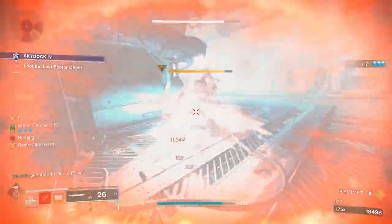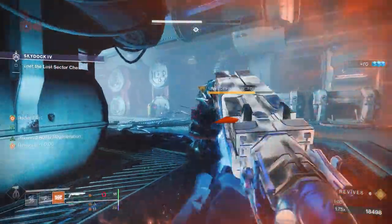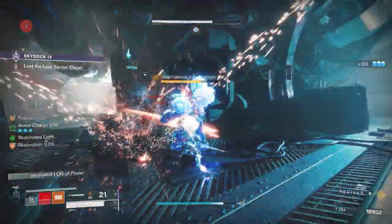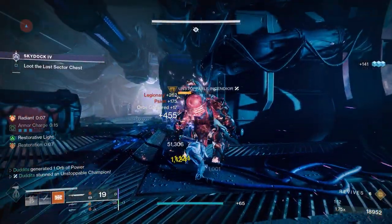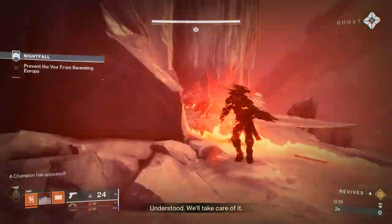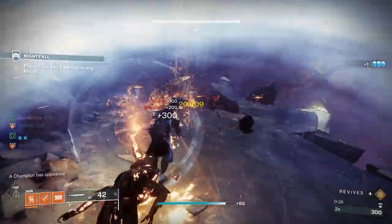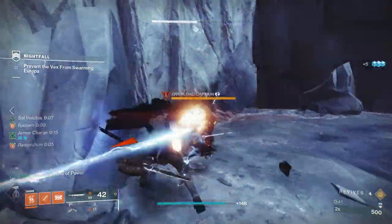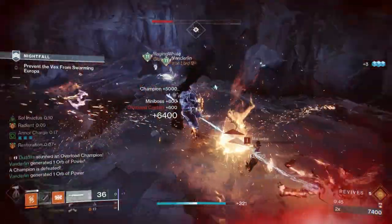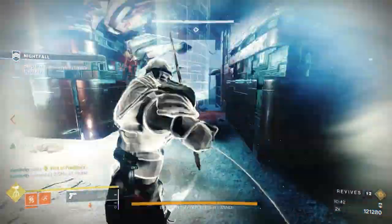The other thing I like to run in this build is the Consecration melee. I like to slide, activate that melee, and what that does is basically give you your restoration instantly and that sets the chain off. Alternatively, you can apply a Firebolt grenade, and once you've got something scorched, kill them - that creates a sunspot - and then once you've got that sunspot you can just go ham with the sword and Ember of Imperium.